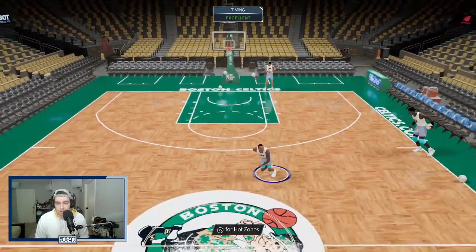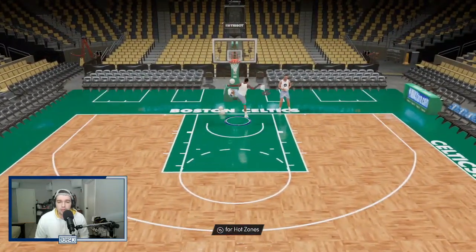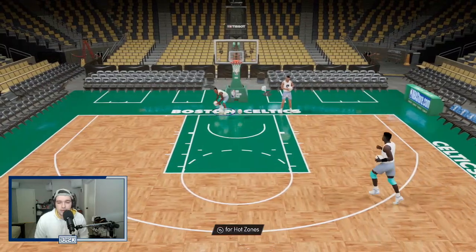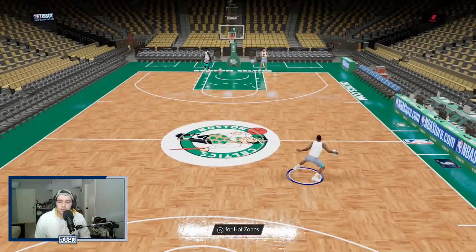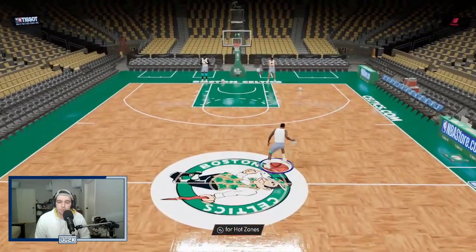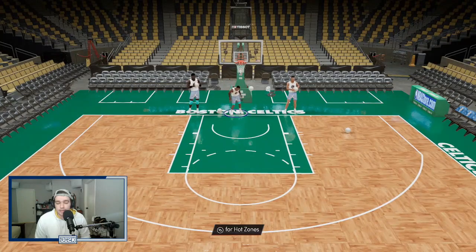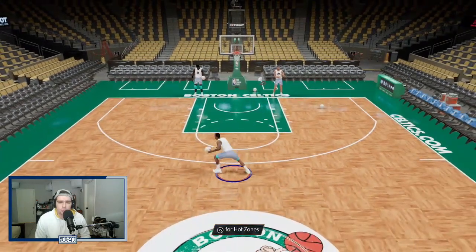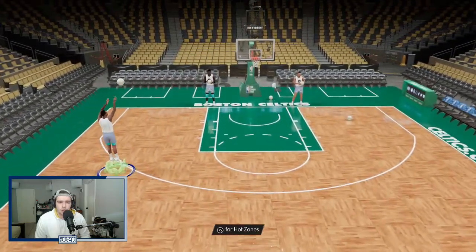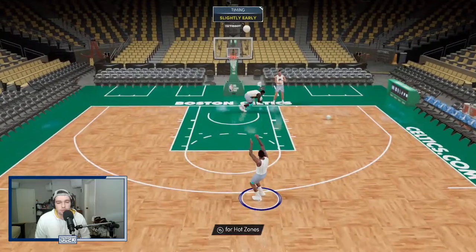Let's see how he is attacking the rim real quickly. See what dunk animations he gets. 360 casually — very nice. Now let's check out his full-court dribble. This card comes with pro one behind the back, which is really good. Going to the rim — he's going to catch bodies. This card on the offensive end is going to be amazing. You're probably going to have to hide him on defense because he's got a short wingspan and he's not particularly tall, but with that release, this card is going to be moving and grooving on offense.